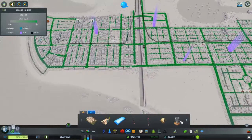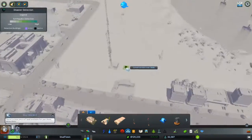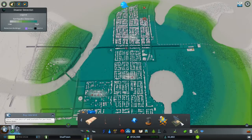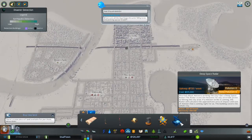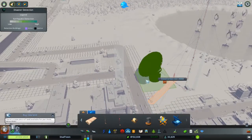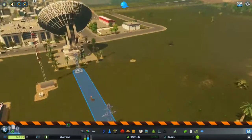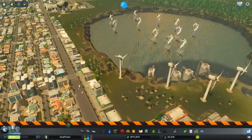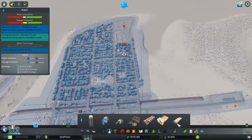Do we have an earthquake sensor? I do not — let's just put it there. What about a deep space radar? We should probably get a deep space radar — it seems like something that might be important to buy. I like our city, I think it's pretty good. Maybe not the best city ever, but it's pretty good.